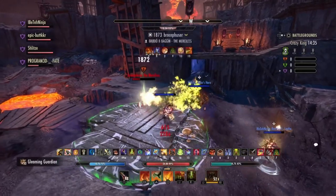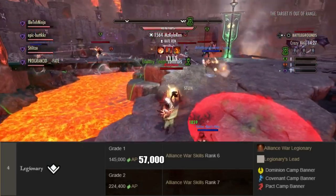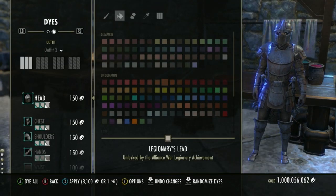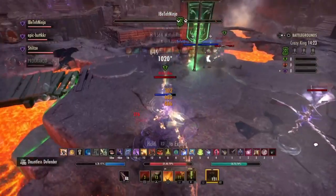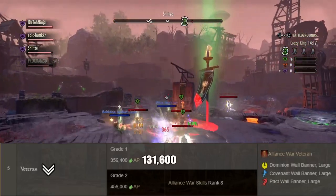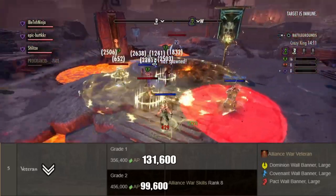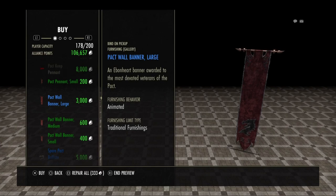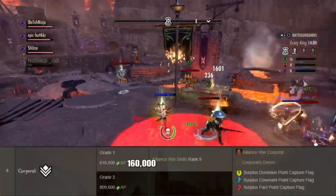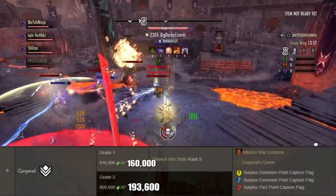In order to graduate from Tyro Grade 2 to Legionary Grade 1, you must get 57,000 alliance points. To graduate to Legionary Grade 2, you must get 79,400 alliance points. At this rank, you unlock Legionary's Lead and also a Camp Banner depending on your alliance. In order to graduate from Legionary Grade 2 to Veteran Grade 1, you must earn 131,600 alliance points, and to graduate to Veteran Grade 2, you must earn 99,600 alliance points. At Veteran rank, you unlock a Wall Banner Large.